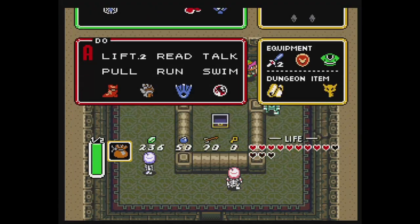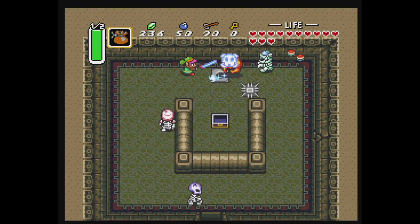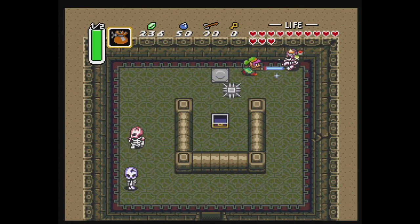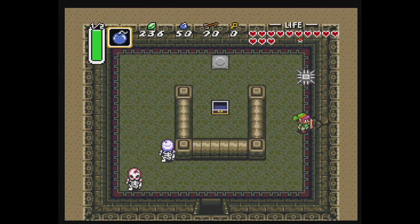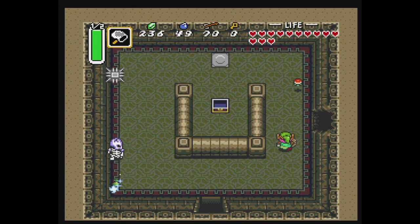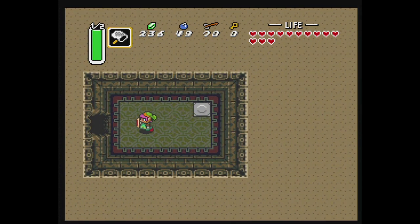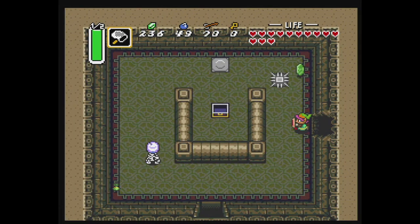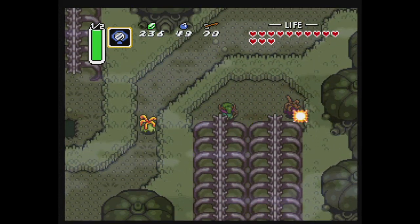These guys — if you get hit by them, they will turn you into a bunny Link. However, if you put the magic powder on them, it will turn it into a fairy — so that's essentially the anti-fairy. I do want to get myself a fairy, considering I did lose the one outside. I thought that was a fairy fountain, but nope. Either way, I just want to work back out of here, because we found the big key. We found the dungeon item already.